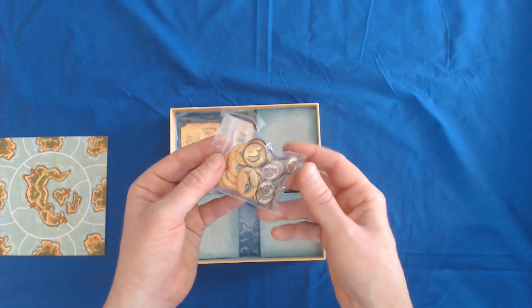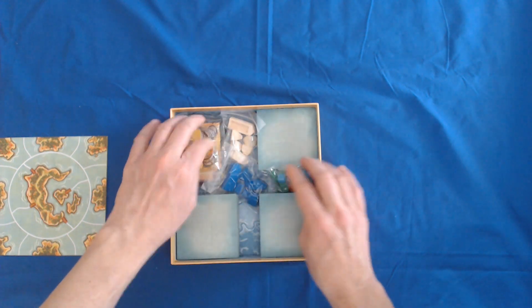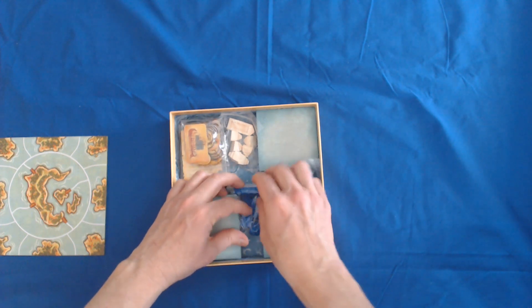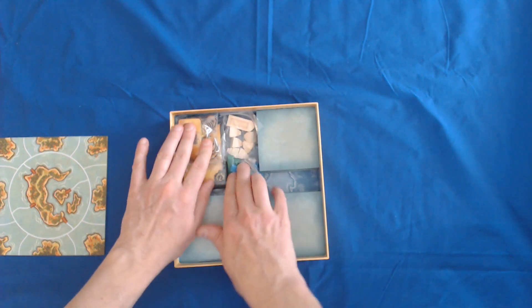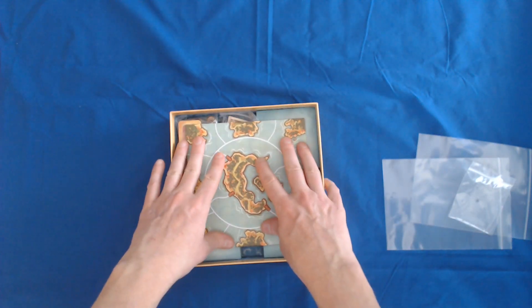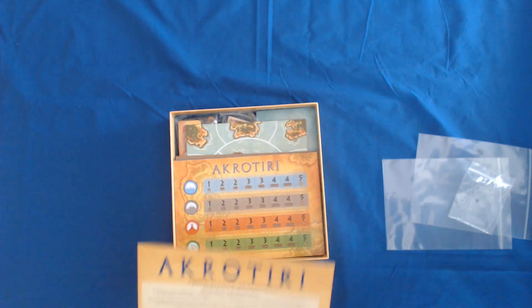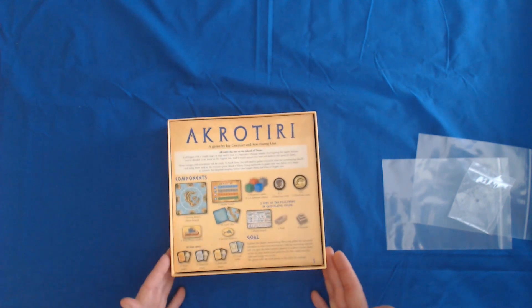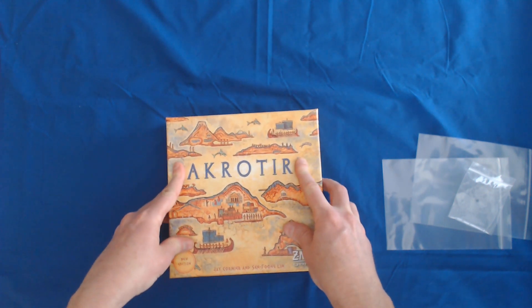In the other bag I put all the coins. It's not perfect but I think everything will fit with a little rearranging. The board sits on top with no problem, then the player boards and instruction manual on top. It's a little loose and stuff will slide around, but it's not horrible — it is a nice small-box two-player game.